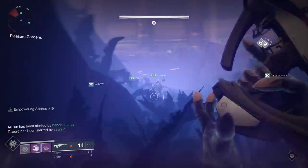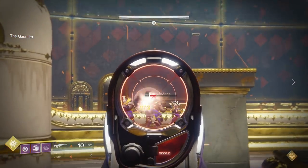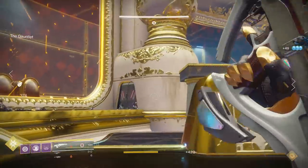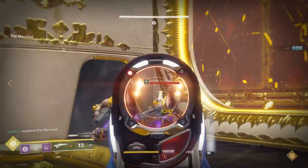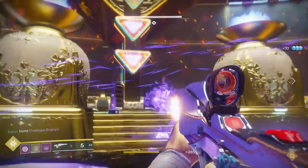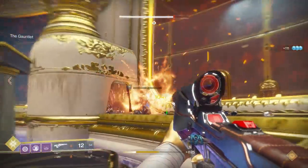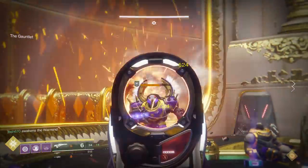That doesn't mean the Polaris Lance has trash DPS — definitely wait until the Calus encounter. But first we have the Gauntlet. This encounter is broken into two sections. The first is just killing enemies, and here the Lance is actually pretty decent. It's easy to get headshots, and it's great at long range — you can shoot Scions and Legionaries on other sides with no problem. The only thing is that enemies spawn from doorways in groups, which is fantastic when you activate that Solar Explosive round. But something like the Nameless Midnight with explosive rounds on every shot might actually just be superior since you don't have to work to activate an explosive round every time.